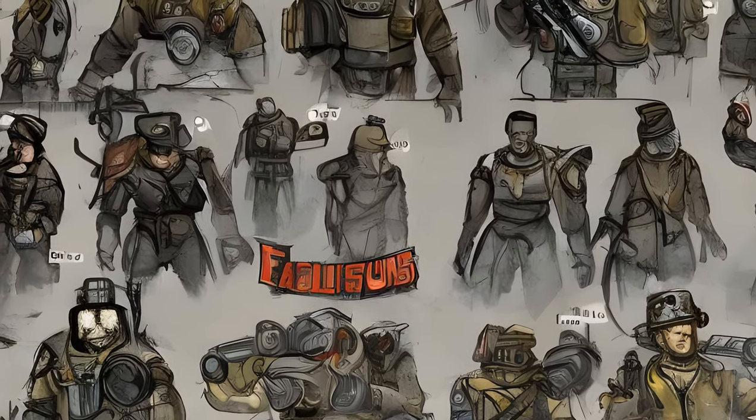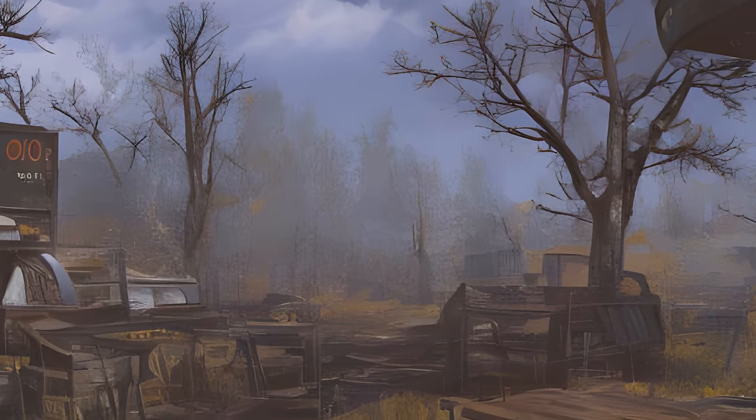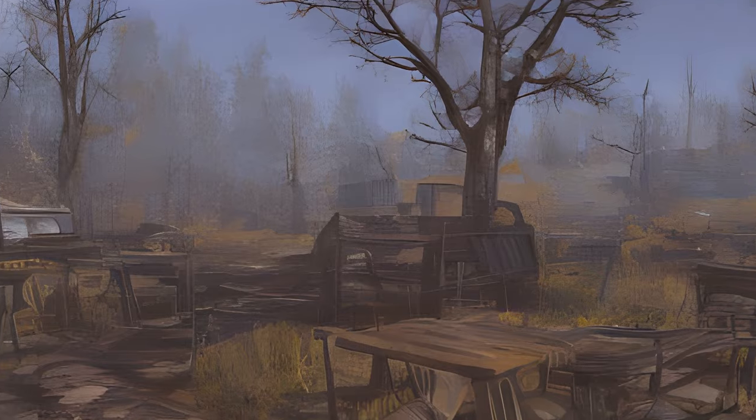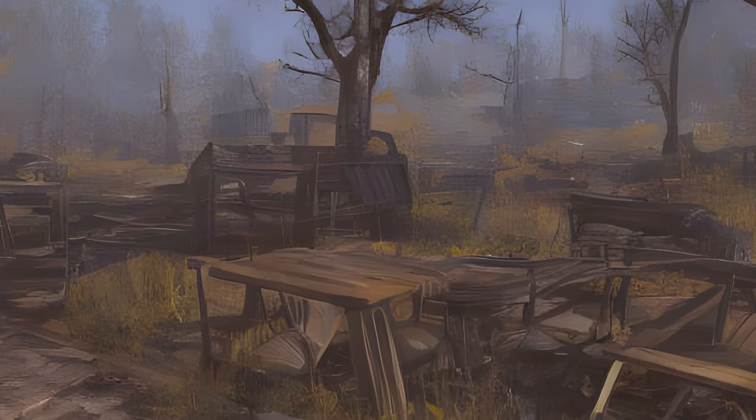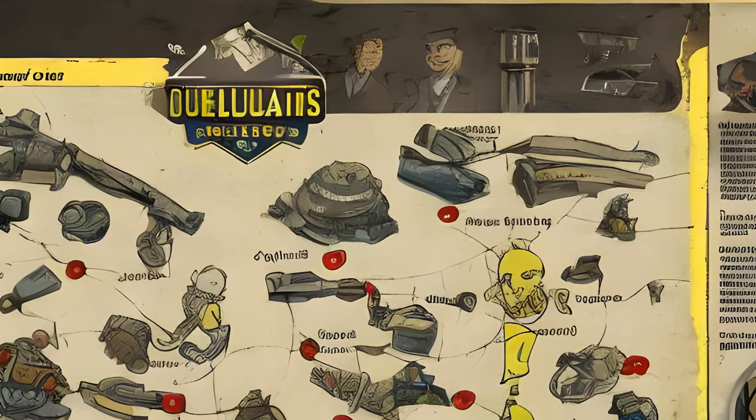Legendary script is obtained from completing daily quests or by exchanging legendary weapons and armor at a legendary exchange machine. Script can be used to buy random weapons and armor parts, as well as crafting components such as legendary modules from Purveyor Murmrgh at the Rusty Pick.